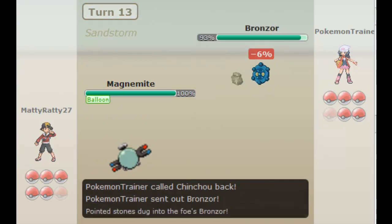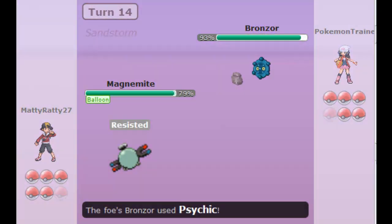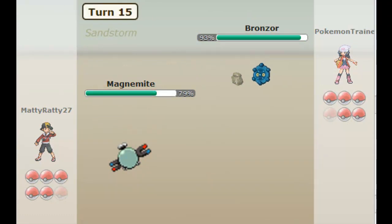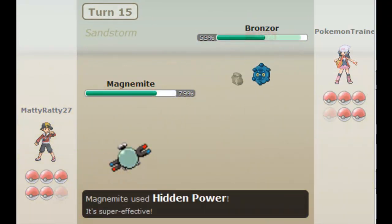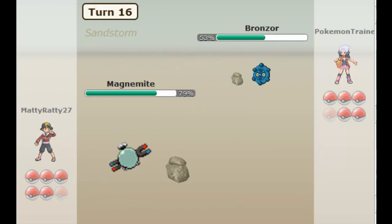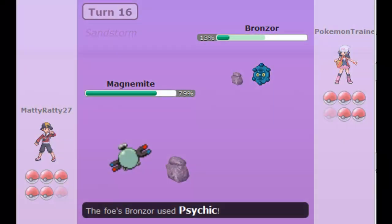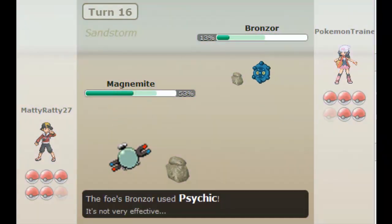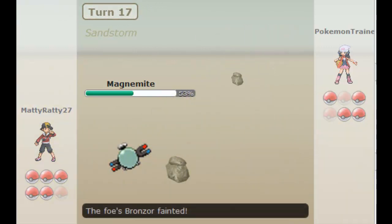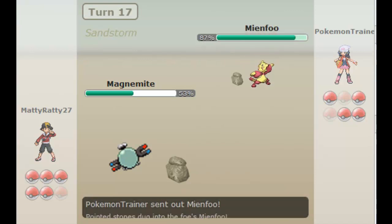I bring in my Drilbur, and I predict him to go into his Bronzor, so I use that as bait to go into Magnemite. Just as he runs the Earthquake, I'll go for the Magnemite Rise as he pops my Balloon away. I just hit it with Hidden Power Fire, and I don't mind the Stealth Rocks so it doesn't hurt my team too much — only Vullaby is really hurt by them. Vullaby can take a few hits and get out, but sometimes it can actually stall opponents, which is difficult to know in Little Cup.